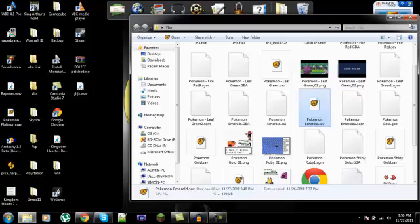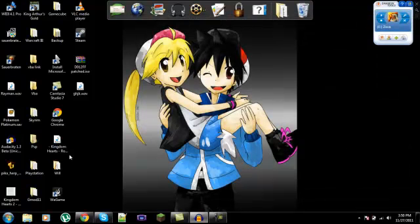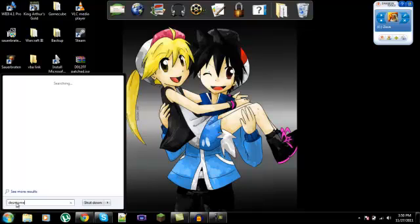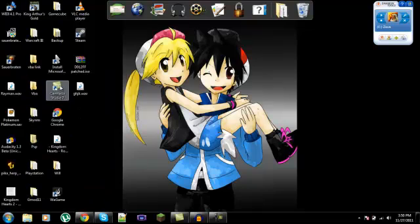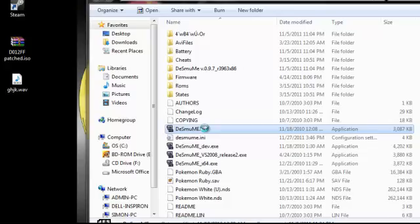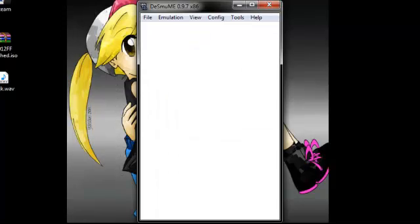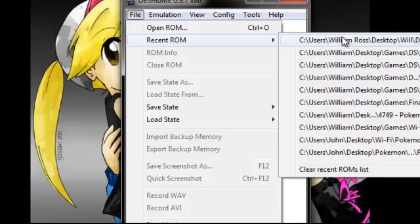Alright, so once you've done that, make sure that it's in the same folder. You're going to open up your DeSmuME emulator. Mine is probably not going to run at full speed because I haven't fixed the settings for it, but that's alright — just for video purposes. You're going to want to open the game which you have your PAL park accessible to you.